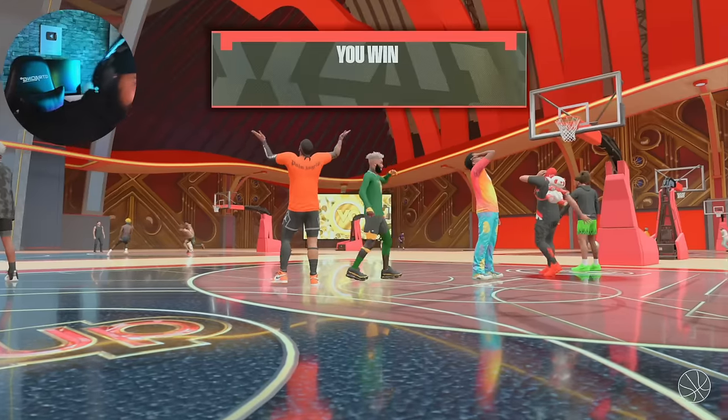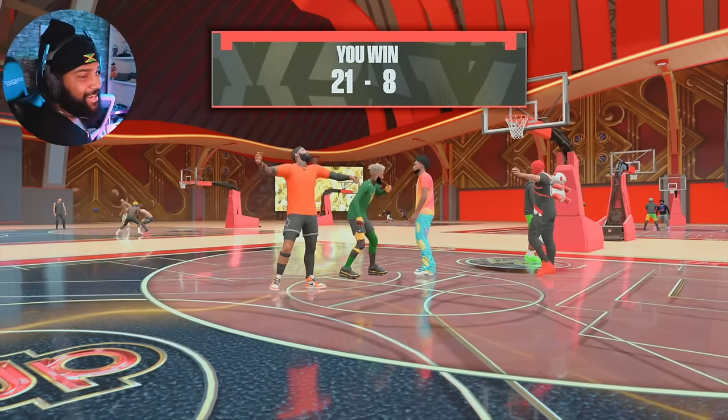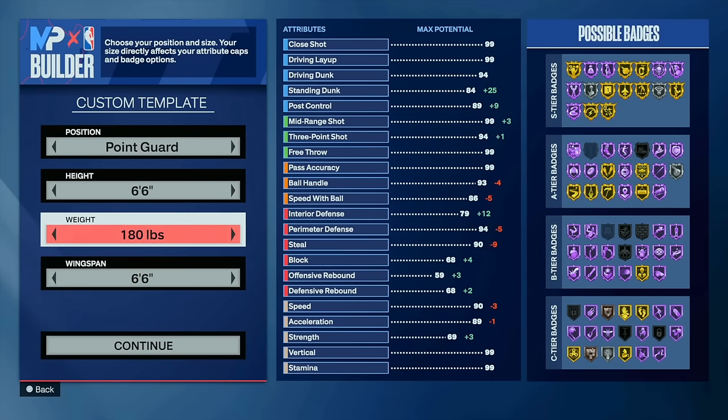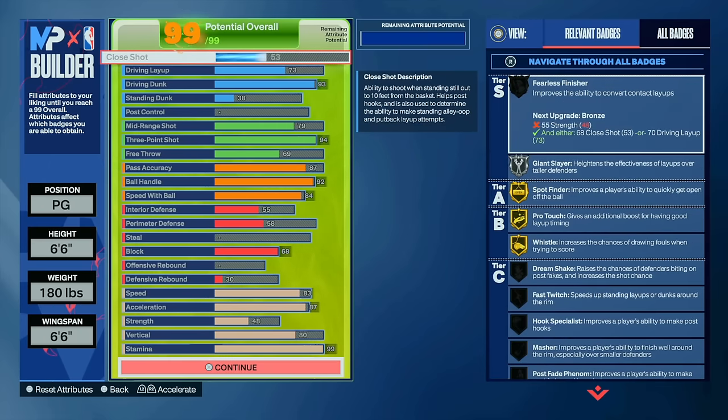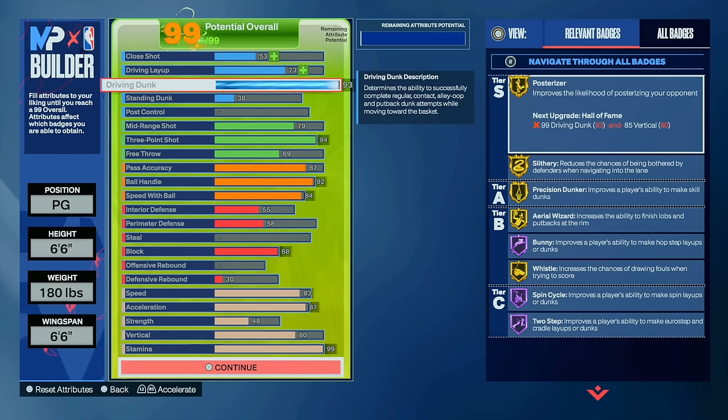This is a comp build. If you play park, make your all-around KD LeBron James hybrids. 6'6", 6'6" wingspan, 180 in weight — can't go any lower than that. Let me explain to you why I did what I did. You can copy down the stats. If you move anything, it's going to move everything, so don't move anything. You can make changes to alter the build the way you want, though — just remember that.